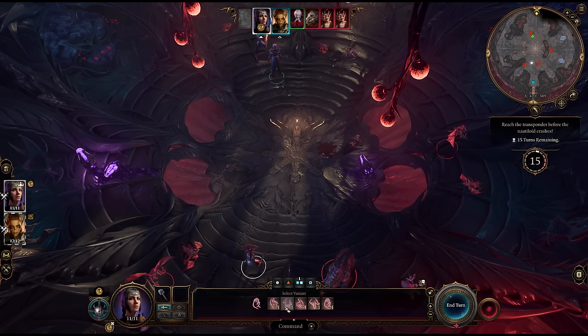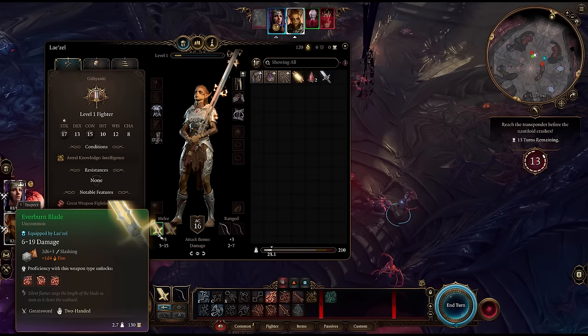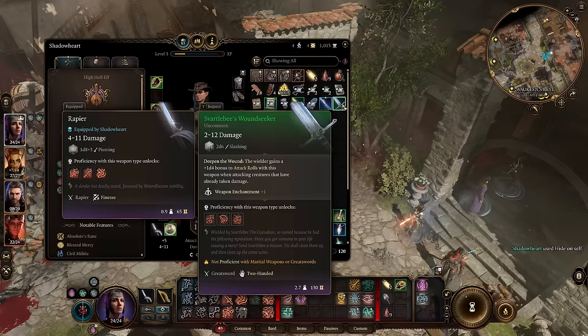Did you know that you can use the Command spell to get a powerful greatsword early in the game? Not that one — this greatsword. Keep watching for that and much more.